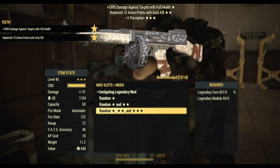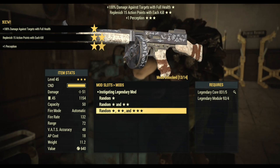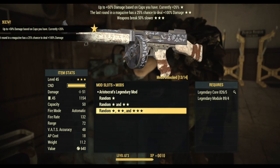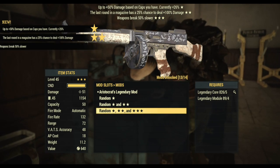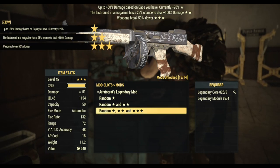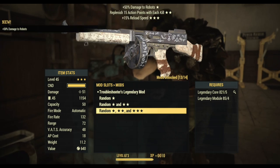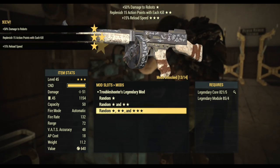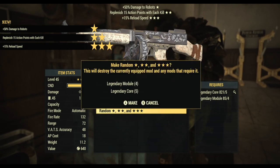First roll we got instigating — the other two rolls are changing so it's not going to hold on to any of that. Second roll: aristocrats, breaks slower. Third roll: troubleshooters — no thank you. Let's roll it two more times.